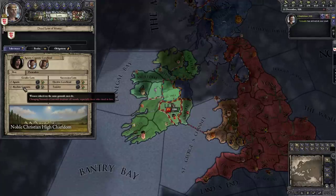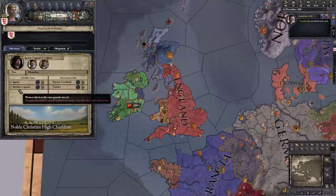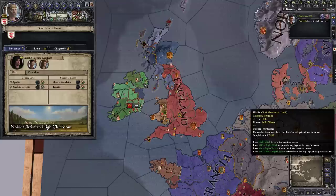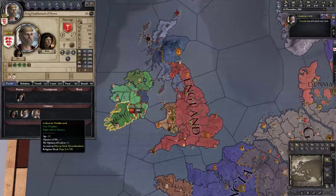Absolute cognatic is actually very rare in CK2 unless you set full gender balance in game options. In the real world it was only recently — I think with Kate and Will's pregnancy — that the United Kingdom changed to absolute cognatic, where before a firstborn daughter would be skipped in favor of a younger son. Then there's what we have here: agnatic-cognatic. Men inherit preferentially, but if you have no sons your daughter inherits. In CK2 this is good because you have more backup heirs.